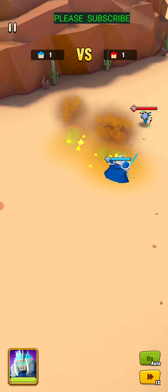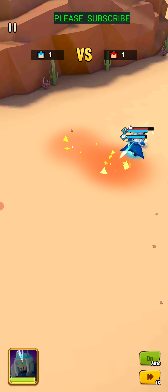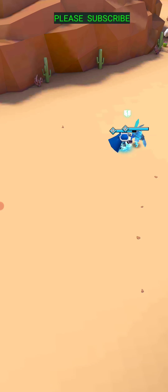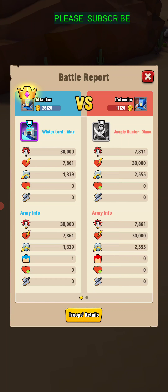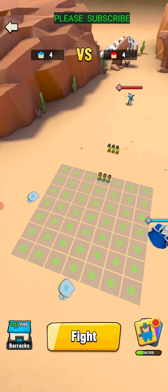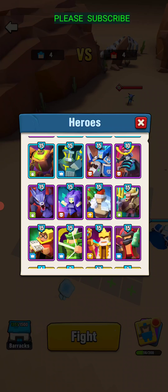Here's Winterlord Ains. He almost beat Davison. I think he's going to have no problem beating Diana. And holy cow, that guy hits like a mother. Yeah, wow — he really packs a punch there.